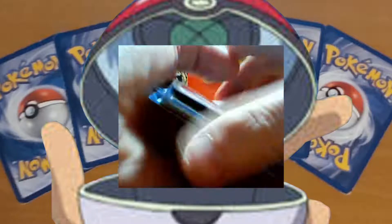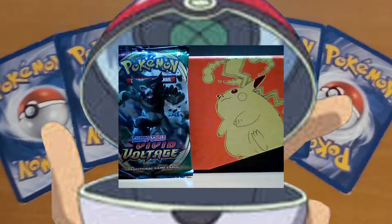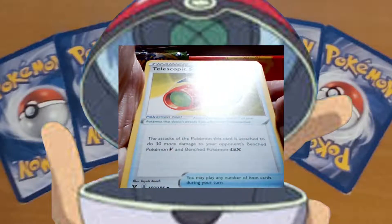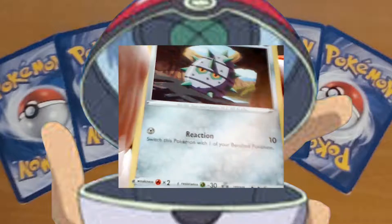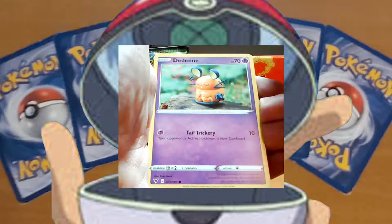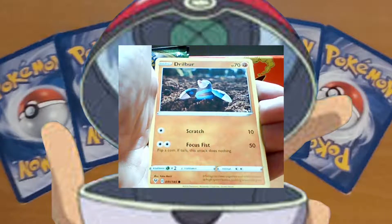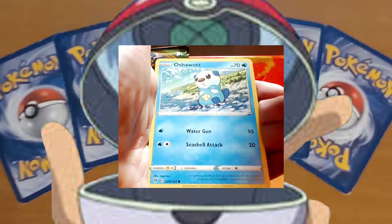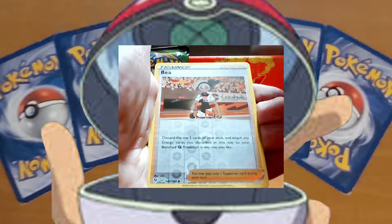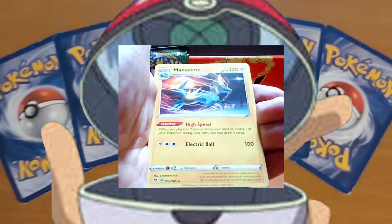One, two, three, four to the front, flip around. Water energy. Charmeleon. Venturin, Telescope Site. Ferroseed. The Denne — that's a cute card. Another Drill Burn. Reverse holo Trainer Bay and a Magnetic Rare.